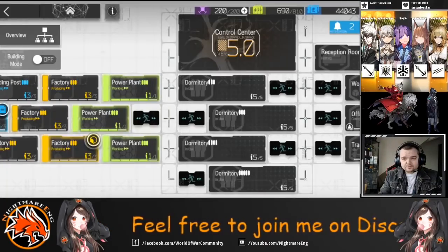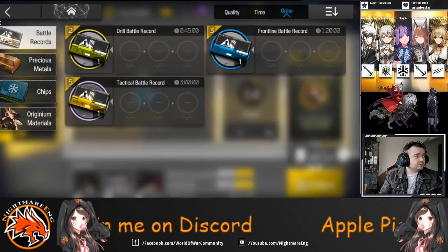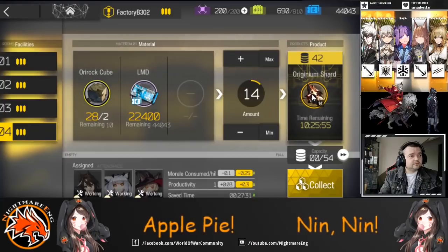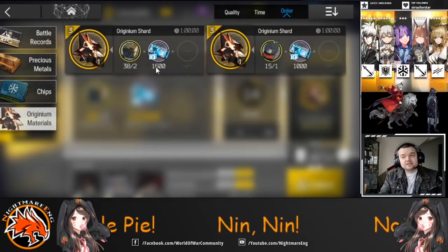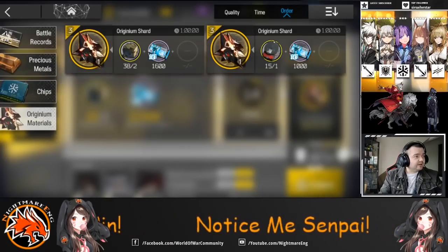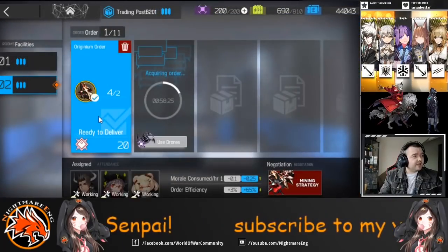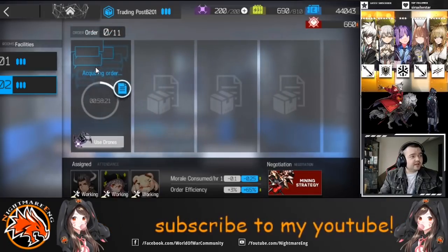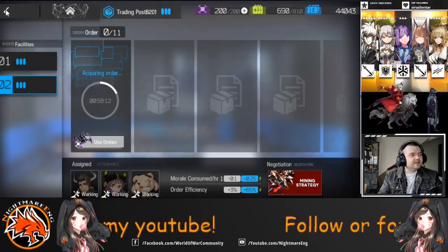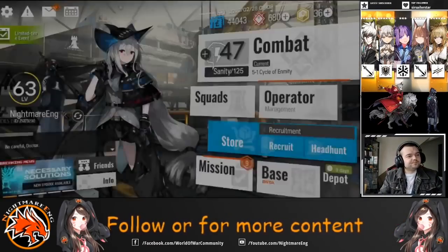If you go into the factory, you have two different methods of crafting. I go for the one on the left - as you can see it costs 1,600 to craft one of those. It costs two Ori Rock Cubes per shard. All the information is there. Obviously if you have more resources, you can go ahead and use your drones - they're there to help you speed things up, especially when your base is at max level and they're not doing anything else. Use them to speed things up if you need it.